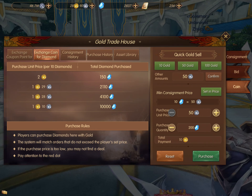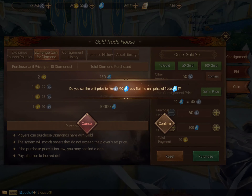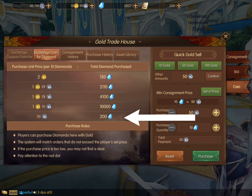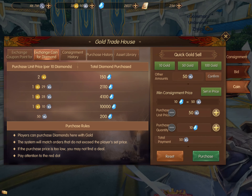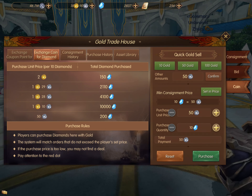So how can we get diamonds? Over at the side, you can put in the amount you want to pay — I left it as the default 50 silver — and I put in that I want 200 diamonds. I'm going to confirm the purchase, and you'll see that my bid goes to the bottom, not because it was the last put in, but because it was the lowest amount of gold per 10 diamonds.